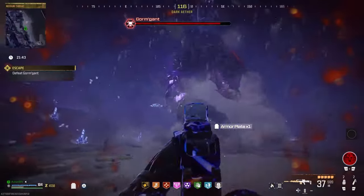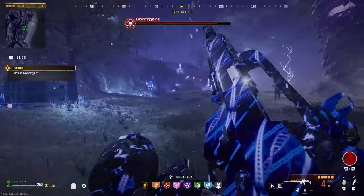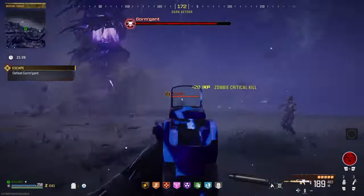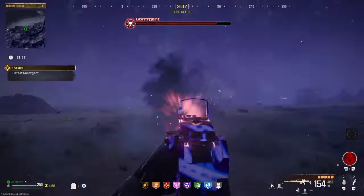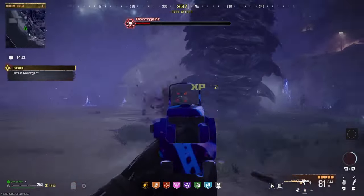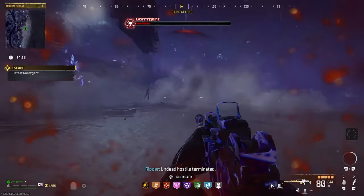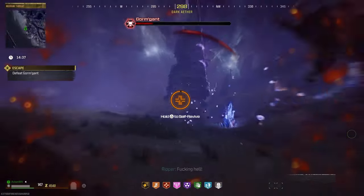There is a very small window of time before the orbs start to track you. So get behind Gormgant and then turn back to face the orbs and shoot all of them when they are far away to stop them from getting close to you. When Gormgant pulls back its head, run toward the worm and avoid its head smash. Also, the boss will shoot a laser into the ground before swiping it up towards you.